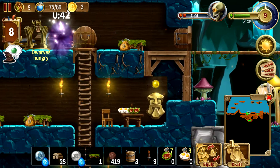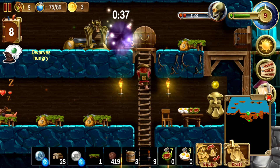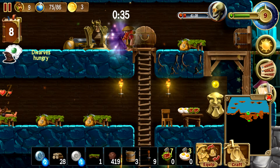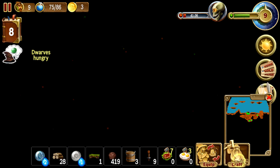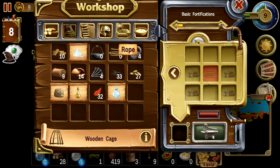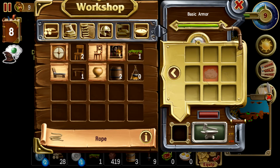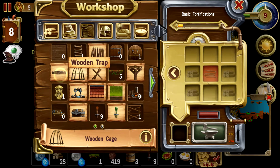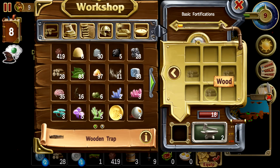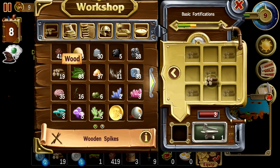Our goal this time is to get as many resources underground as possible — we need to find gold, we need to move on. Let's quickly go through what we can do. We definitely need some wool, we need to get our stuff up. Let's do some basic fortifications — these are always nice. I really like those traps, but that's not working out, so let's do some spikes. Bam.